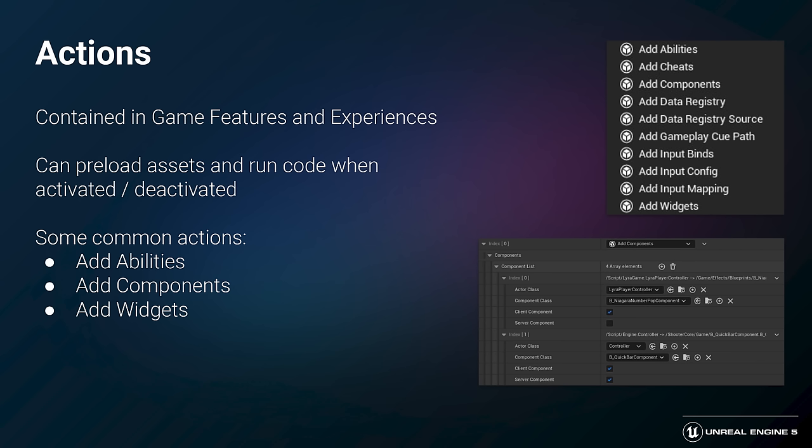Actions are a key part of how we approach modularity. They can be contained in game features and experiences, and are responsible for preloading necessary assets and running code when activated or deactivated. Some of the most common actions are add abilities, add components, and add widgets — all similar approaches to extending different aspects of the game. Add abilities adds new capabilities to a pawn, add components adds new logic to one of the actor types, and add widgets adds new user interface to the screen.